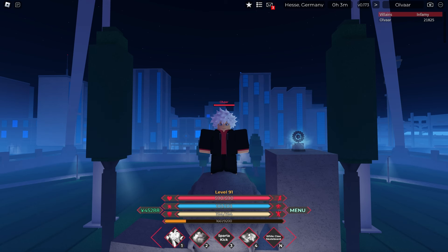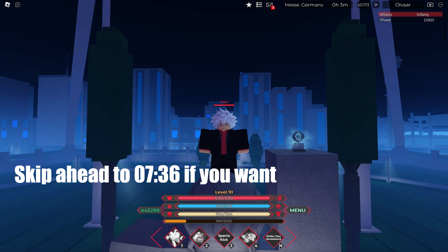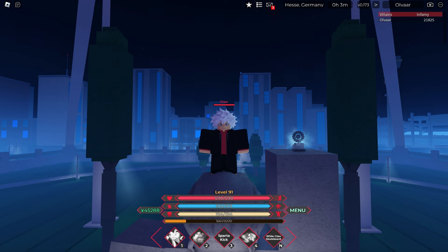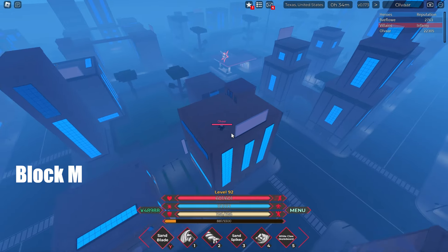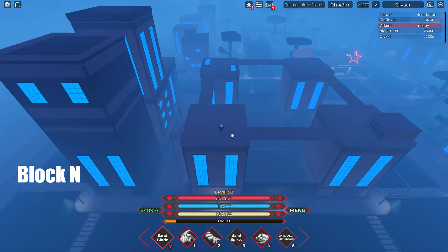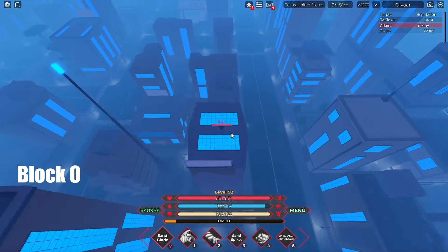These next three blocks don't have any trophies in them — I'm just adding them to future-proof the video. If more trophies are added and they happen to be in any of these blocks, I'll leave a comment below with the block it's in and small hints on how to get it. This city block with two buildings is Block M. This city block with buildings with bridges is Block N. And this one is Block O.